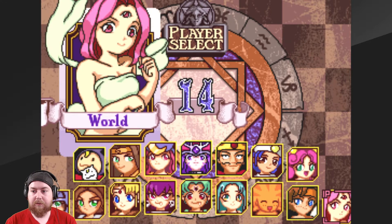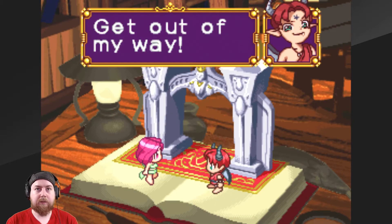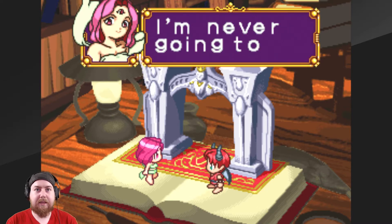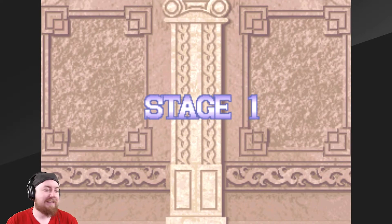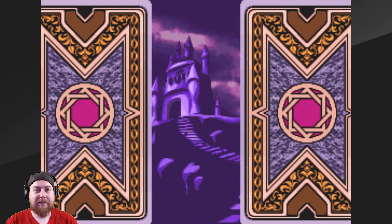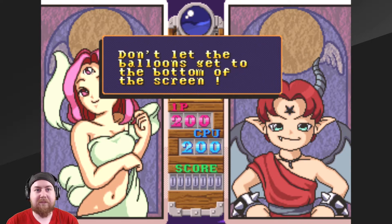Who shall I be? I'll be World. I am the world. Get out of my way! Stage one. Okay, sort of puzzle bubble meets something else.